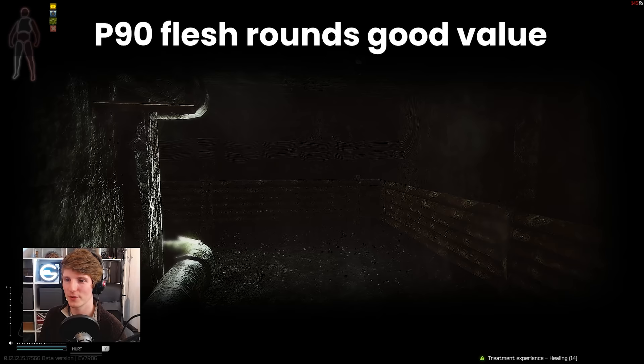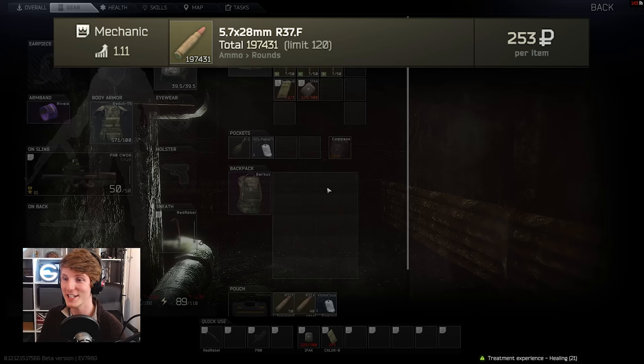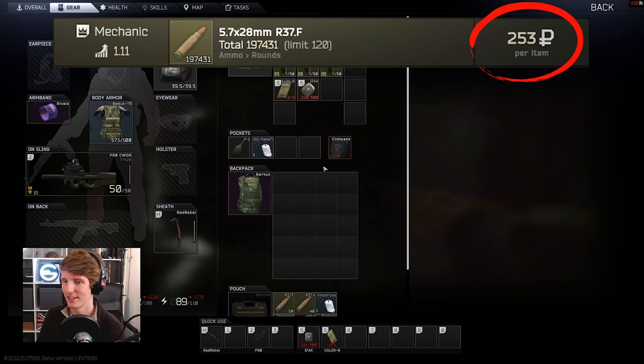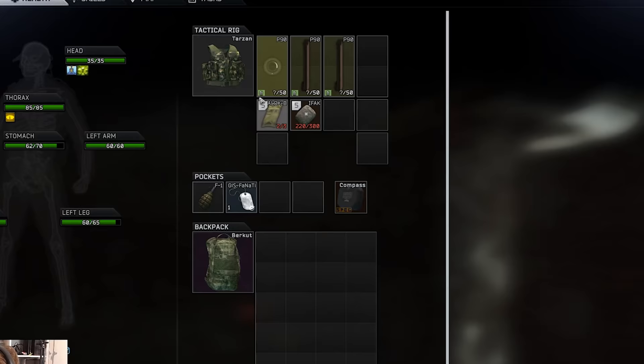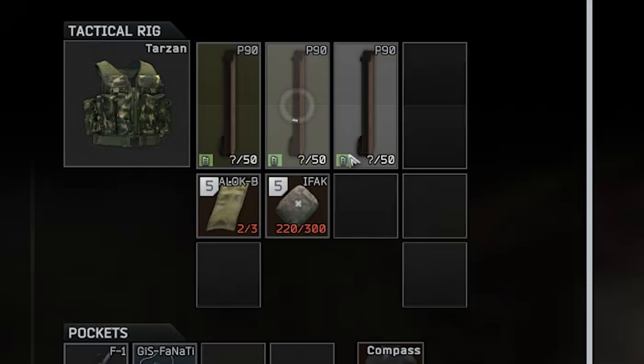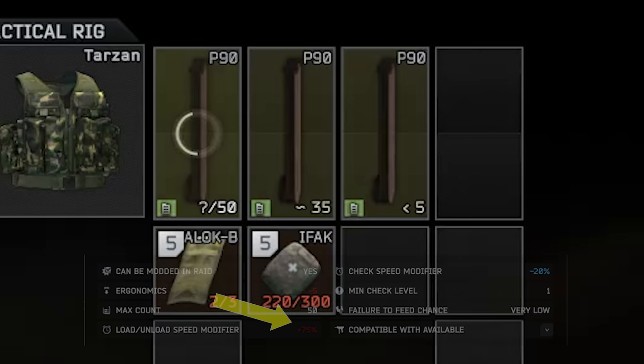Usually with the best-in-slot flesh rounds like RIP they are typically expensive-ish, but the R37F round is surprisingly cost effective. Accessible at Mechanic 4 after Gunsmith 10, it's not a low level round as this means you need to be at least level 40 to access it. However, once you get there it only costs 253 rubles per round, which is very inexpensive relatively. You can also buy 120 per trader reset, which is not a bad amount, but with the fire rate of the P90 and the mag capacity it is surprising sometimes how much you get through. Players typically take more magazines for the P90 than with other weapons because of the difficulty of repacking ammo in raid, as although the 50 round mags are lovely to use they come with a +75% repack time, which makes live reloading truly painful.